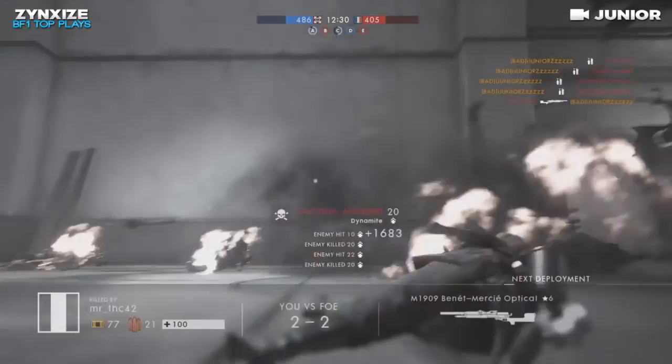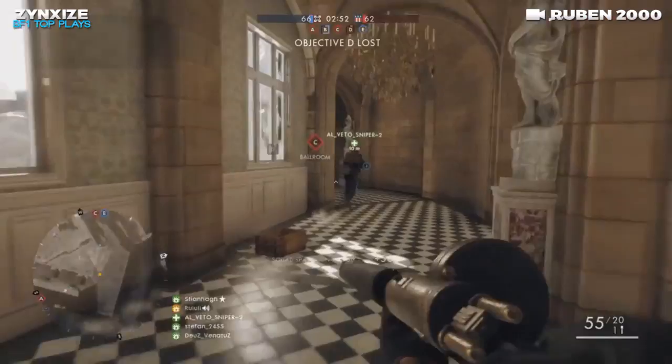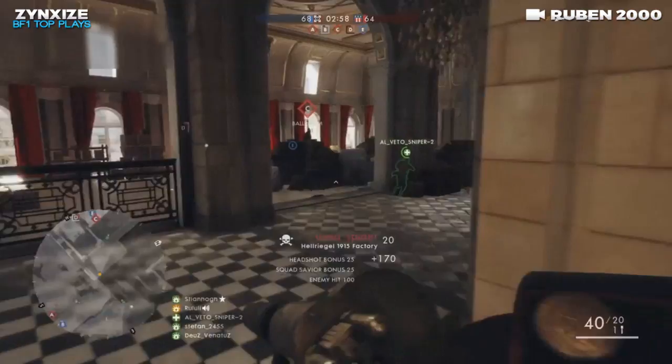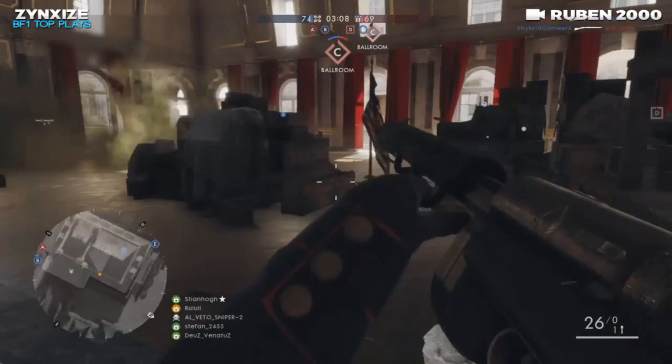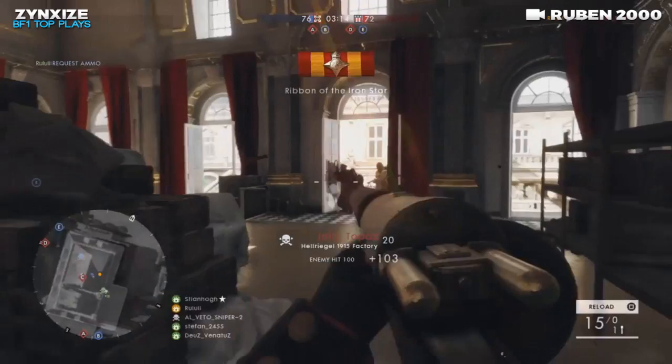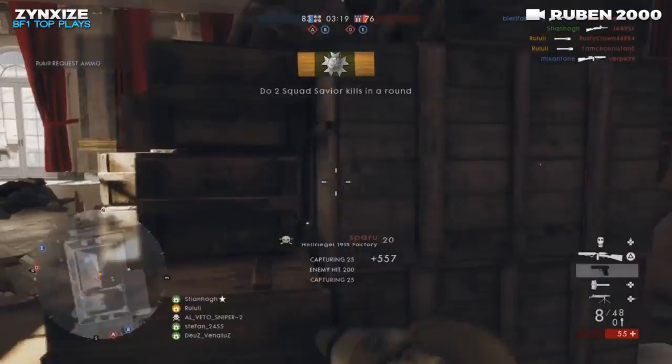This next clip comes to us from a player called Ruben2000, and we've got yet some more Hell Regal action as his teammate walks past somebody. You can obviously tell the Hell Regal is probably one of the most used SMGs in the assault class, other than the Automatico — but the Hell Regal has the advantage of that big massive magazine. This is one of my favorite spots on Ballroom Blitz. He gets a double kill with his grenade and finishes off this guy with a pistol. What a nice defense. Awesome clip, man.